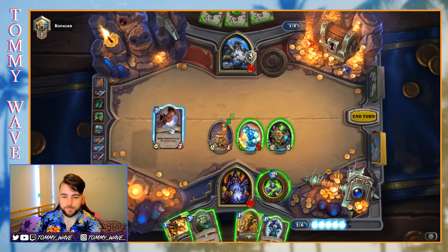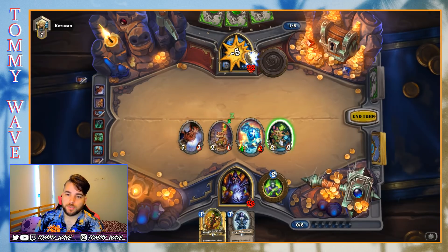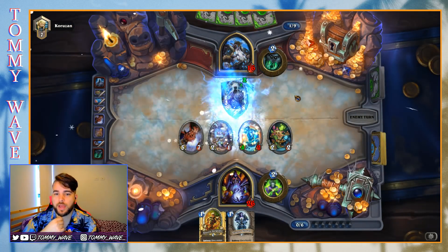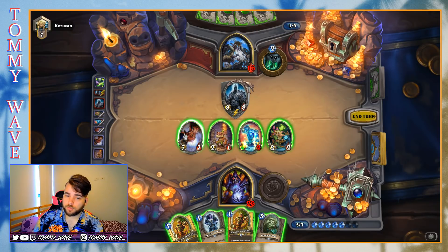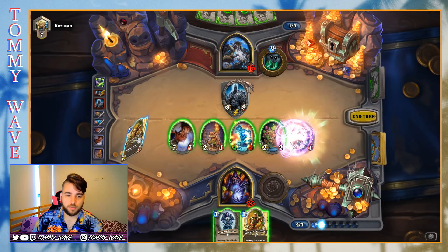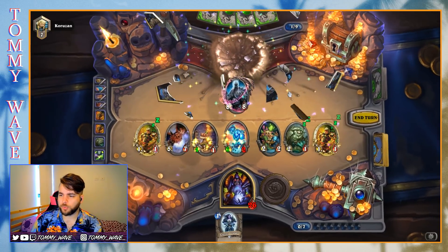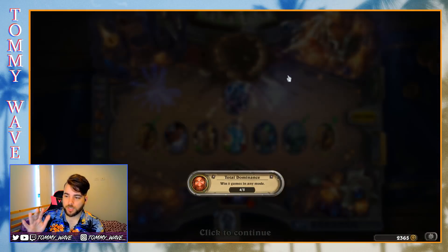That was a kind of desperation move from our opponent there. I'm going to go Doomguard here. I'm a bit scared of a Primordial Drake coming down. Those are definitely the two cards we wanted to keep as well — it really sucks if they have Primordial Drake or Lich King, that was kind of our out. 5, 6, 7, 11, 13 — yeah, we got him!